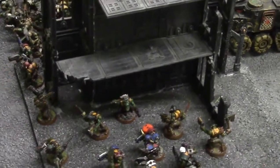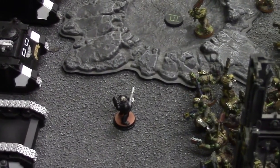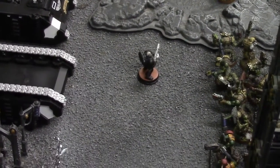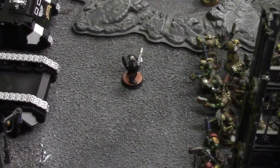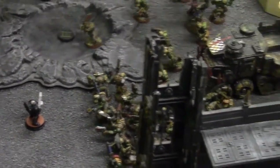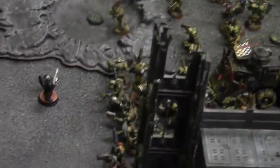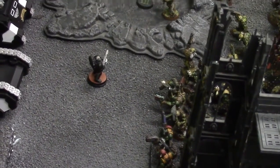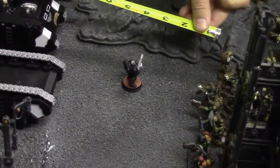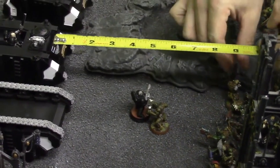Moving on to Iron Hands turn two. We have assaults already — I'm going to charge both the tactical squad and the rhino behind him. I have to charge the tactical squad. I'm going to overwatch with the melter gun — and with the two marines inside using the firing points. Two orcs down from overwatch. The melter gun missed. Charge distance rolled nine inches — nine will do. The first group goes to the tactical squad.